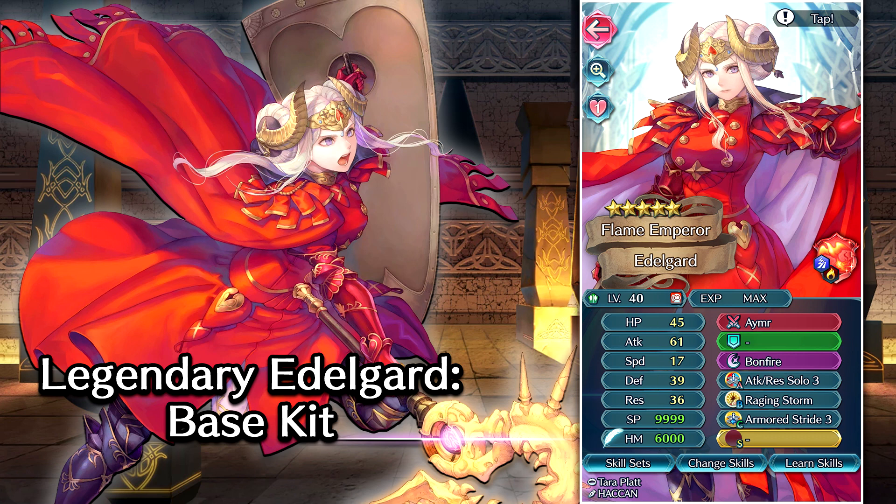Attack and Res Solo as the A slot passive — very good option there. If she's not adjacent to any allies when she's in combat, which is pretty much going to be all the time based on the way her base kit is laid out, she's just going to get attack and res up 6 during combat, which is awesome.